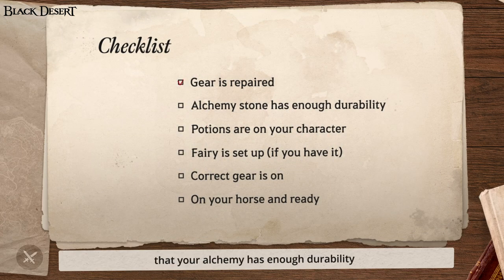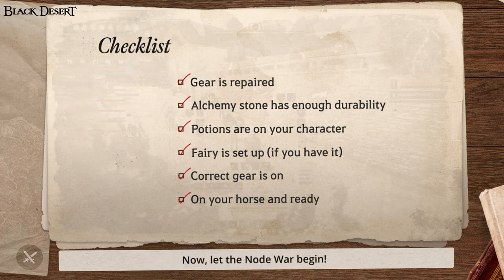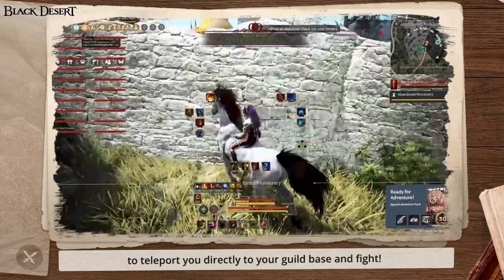It's time for final checks. Always make sure your gear is repaired, that your alchemy stone has enough durability to last the duration of the Node War, that your potions are on your character with your fairy all set up, your correct gear is on, and that you're on your horse when the Node War starts. Now let the Node War begin — click the flashing rook icon in the top right of your screen to teleport directly to your guild's base and fight.